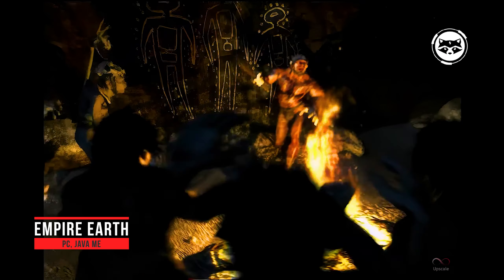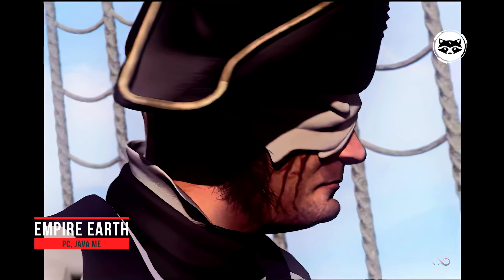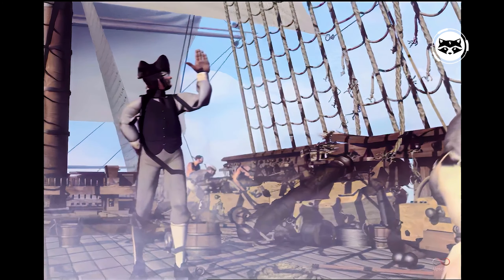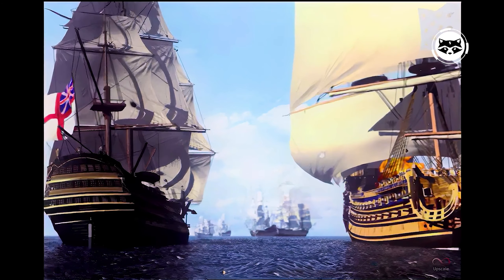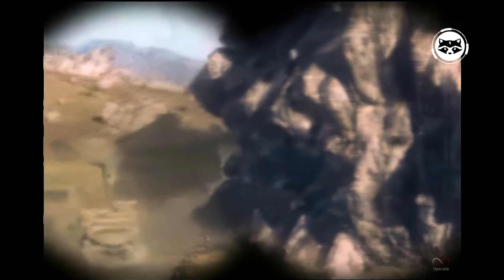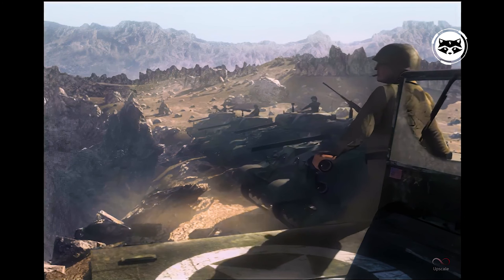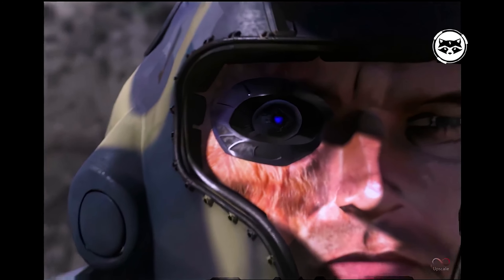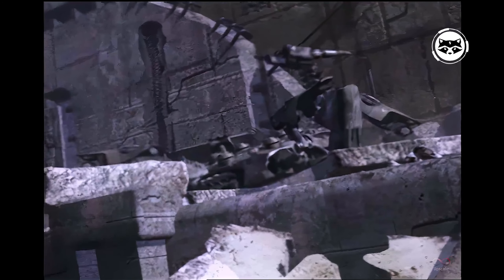Empire Earth — the developers of the first part set themselves a truly global goal: to cover the entire history of mankind and even look 200 years ahead. Inside, we will see almost everything the same as in Age of Empires: build, develop, defend, and attack. There are four campaigns in the game for Greece, England, Germany, and Russia. The Art of Conquest expansion adds campaigns for Rome, the Republics of Asia, and the United States. In the second part, you will share the fate of the Korean people, then experience the rise of the Prussian Empire and its transformation into Germany, after which you will watch the development of the United States. The Art of Supremacy expansion unlocks several more civilizations and campaigns.